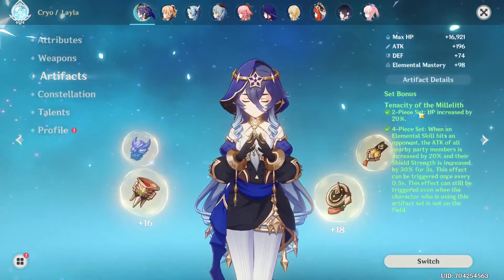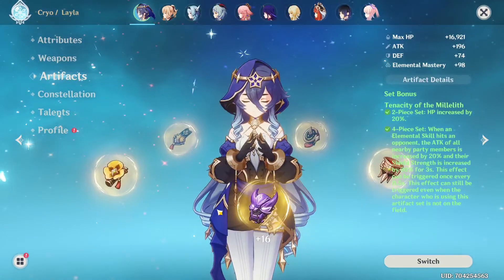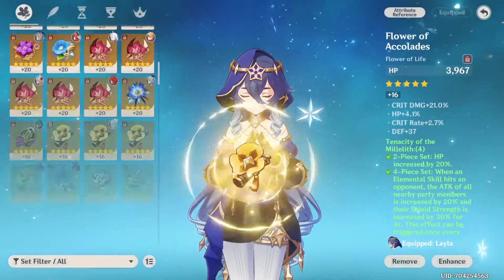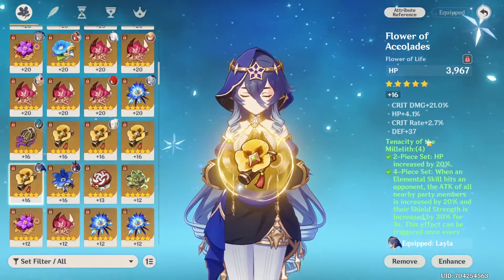For artifacts, I went for 4-piece Tenacity, but they're not all level 20 yet — actually none of them are. I didn't have enough artifact experience to get them to level 20 yet, but 16 is fine for now. I also went for HP here and some crit.